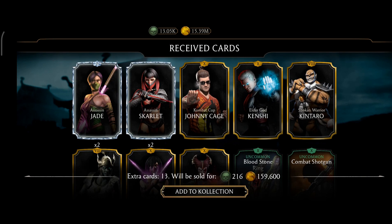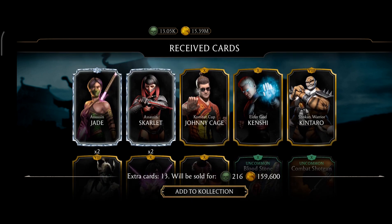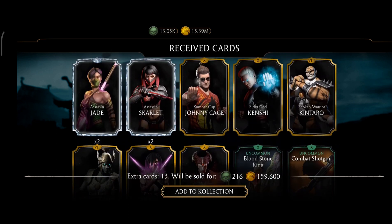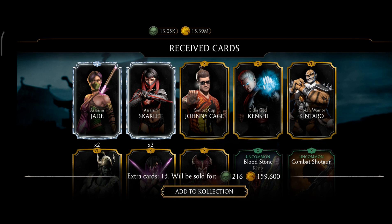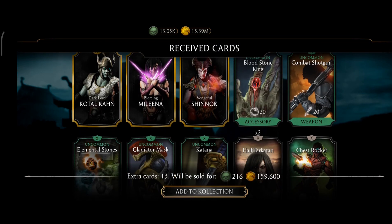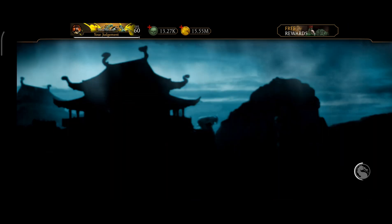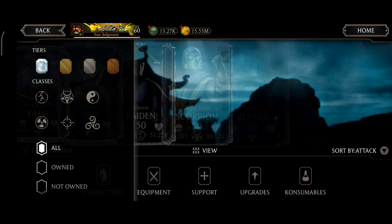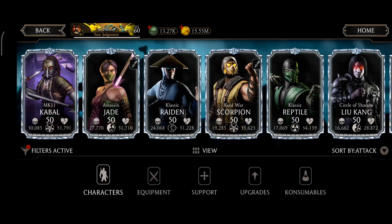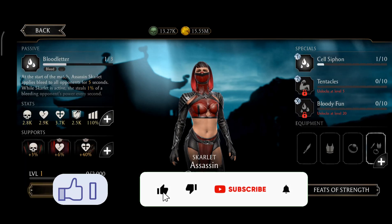I'm a bit confused — I actually got two Assassin's Scarlet and two Assassin's Jade! Let me check the collection. Yes, I have two Jade confirmed, and for Scarlet — I actually only have a single Scarlet card, but it's showing as Fusion Level 2 Scarlet, which is great!